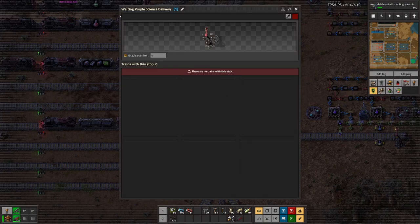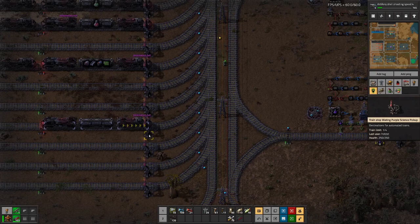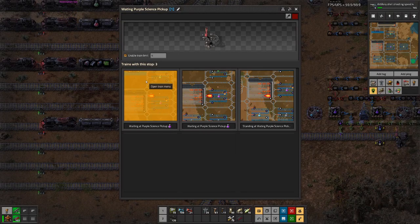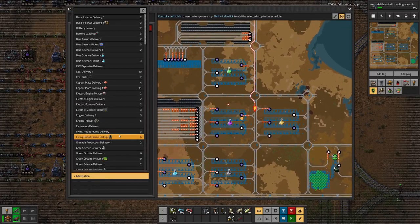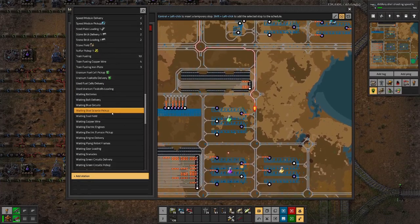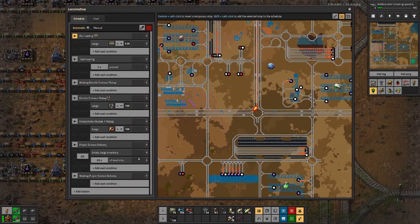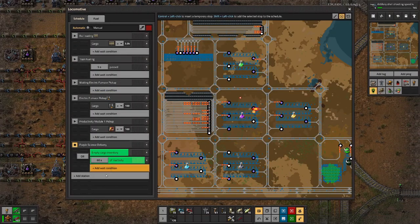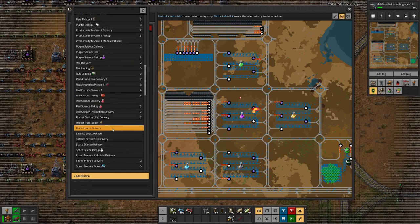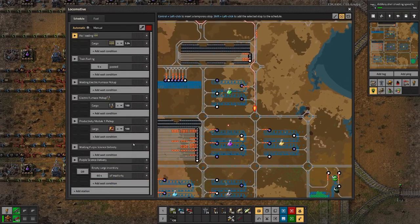I won't fix the naming on the other train stations because fixing it there would mean I have to fix it on the three trains as well. But here it's correct. So let's actually add that waiting station to the schedules of our two existing trains. Waiting purple science delivery — we squeeze that in here. And this one also wants to have a waiting purple science delivery — right there. Nice.